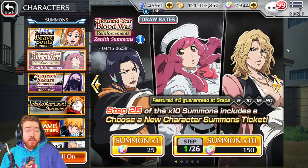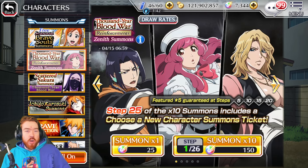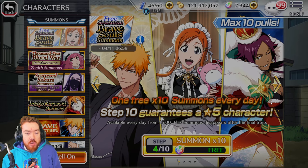Now with that said, we have 7,000 orbs, so we have enough to go to pity, but I'm not going to do that. The idea is to try and summon until I get one of them. At most I want to do 12 steps — if we can get one or two characters in 12 steps, that would be great. All three would also be great. With that said, let's go ahead and do the free summons.